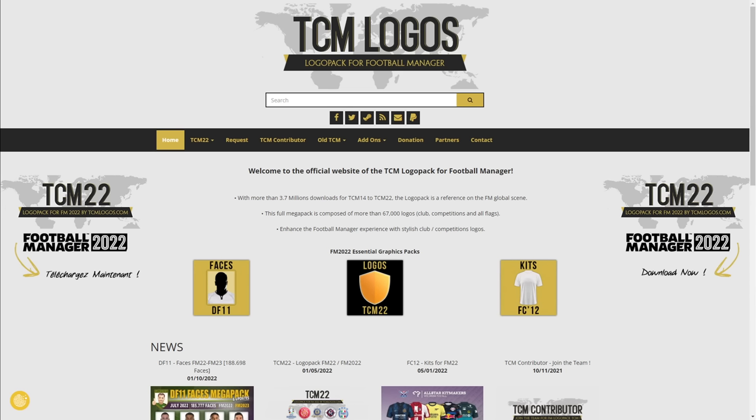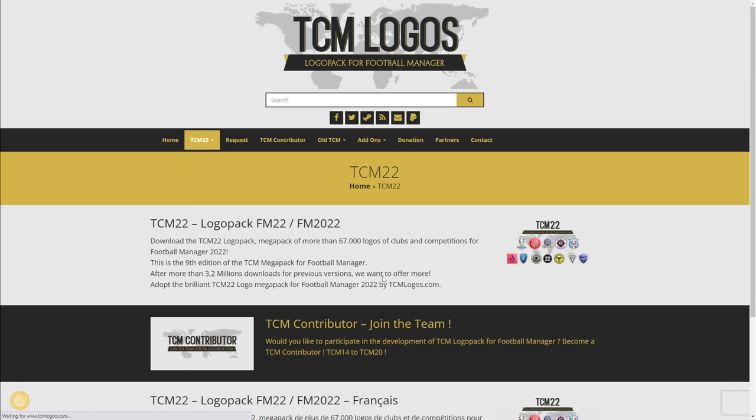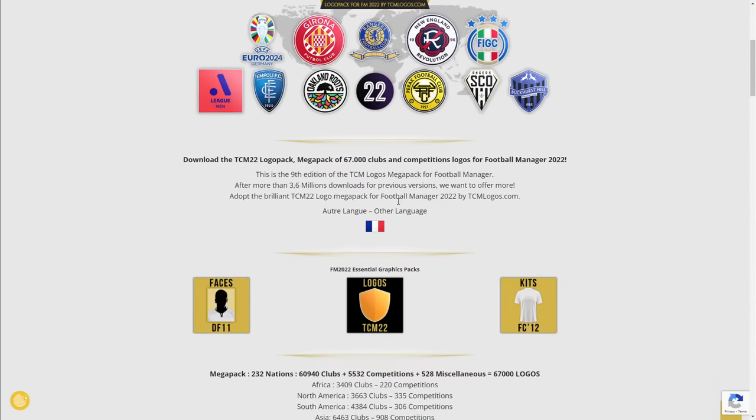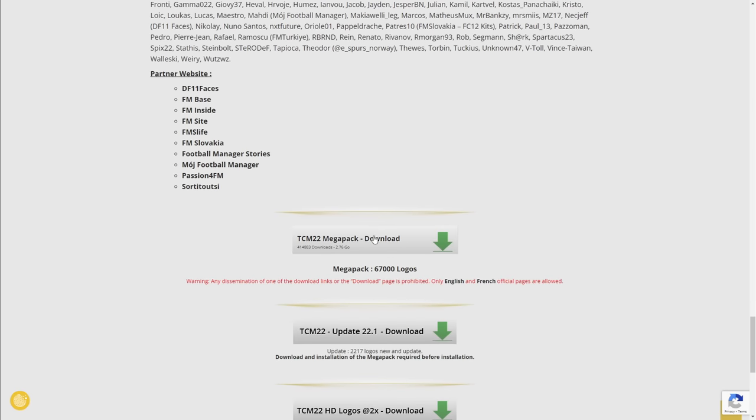First things first, you are going to want to pick out the logo pack that you want to use. The logo pack I use is TCM Logos - I think it is the best looking logo pack available for Football Manager, and that is the one I will be linking down in the description. At the time of recording, during the FM23 beta, only TCM 22 logos are available, which is last year's logo pack. They will be putting out an update come November 8th, but the steps are the exact same each year and nothing ever changes. Over on this website you're going to come to Logos TCM 22, and then once you're on this page go to the logo packs page.